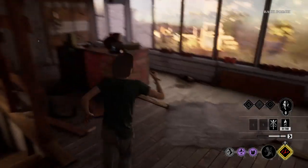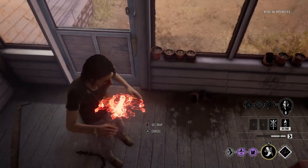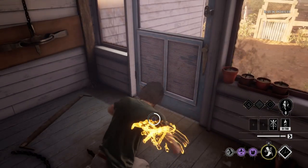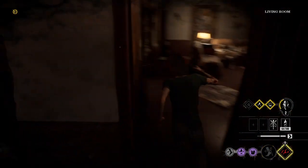I did notice that if you do not have a Cook for the family house, the back door is automatically open. Why is that? This door needs to be locked and I hope they fix this.